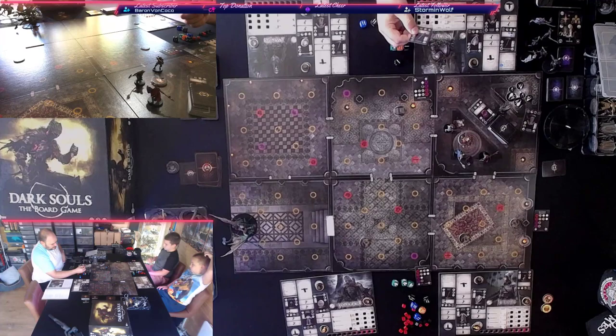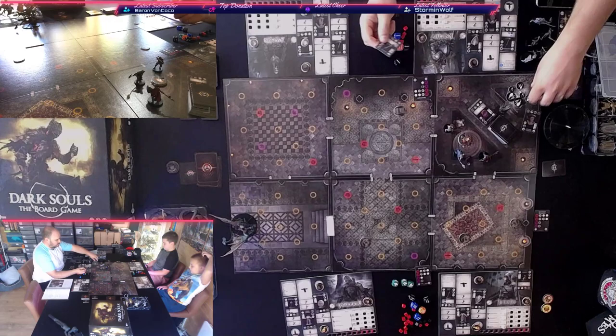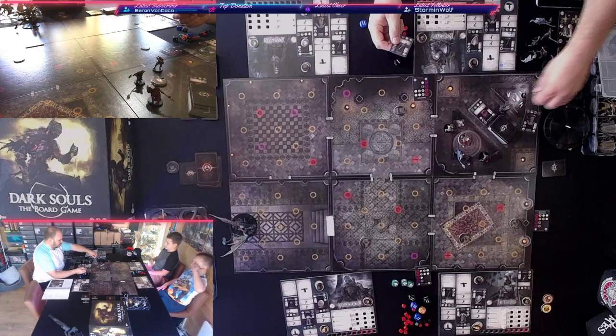Last flip of this round: the Scimitar — a one-handed weapon, 20 dexterity and 18 intelligence — an absolutely roguey weapon. We sell it, leaving us with one soul in the cache.